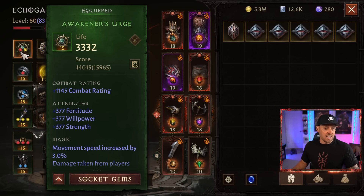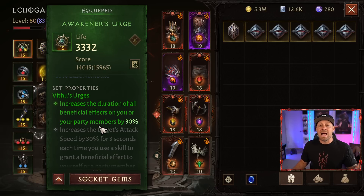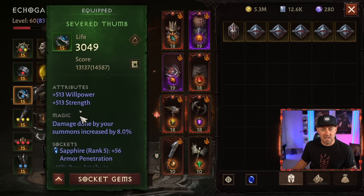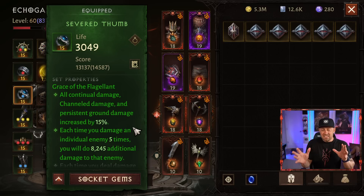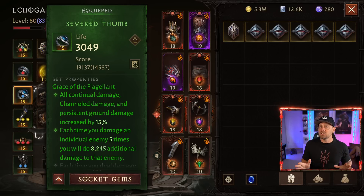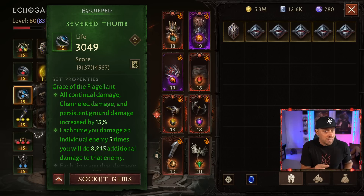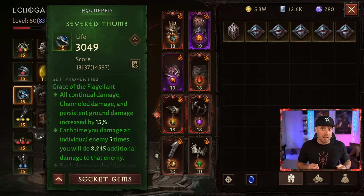With my Barbarian setup the way I have it, I think I'm probably going to be okay. Right now I'm rocking two pieces of Vethu's Urges and a four-piece of Grace of the Flagellant. These really transfer well to other classes as well, so I don't think I'm going to be playing around too much with different secondary gear. But just in case, I'm going to start grinding some dungeons to get those Fabled Wisps and have what I need when the time comes.